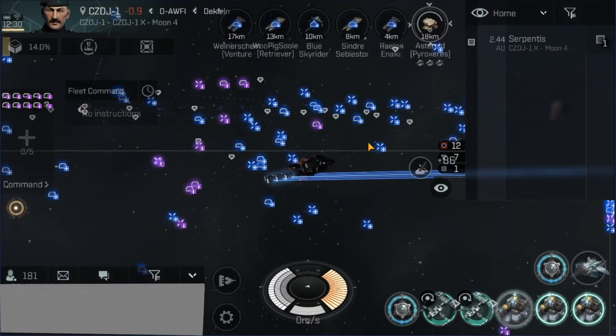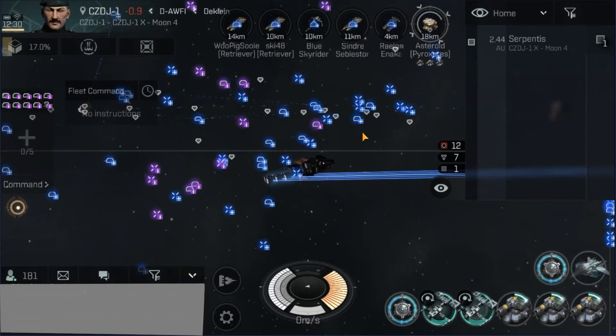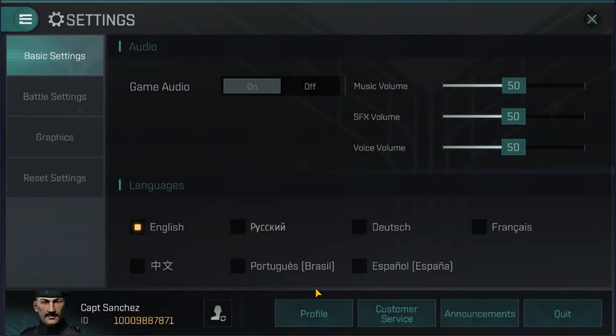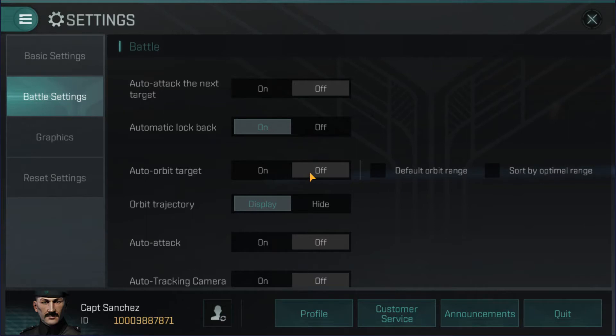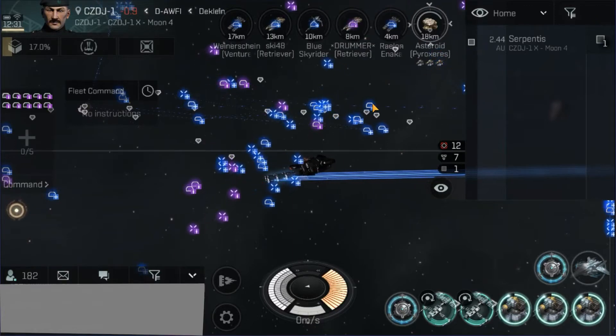Battle settings for a miner are different than pretty much any other type of ship. To get to battle settings, click on your character, then down in the lower right corner there's a settings button — click on that, select the battle settings tab, and then you're going to want to turn auto attack on so that if you get attacked, you can auto attack with the drones right away. You also want to turn auto-orbit off. You do not want to be orbiting the ore sources or the asteroids. You want to be aligned with your home base so that if you need to run, you can run quickly. Auto-orbiting is just a bad idea in Null Sec.